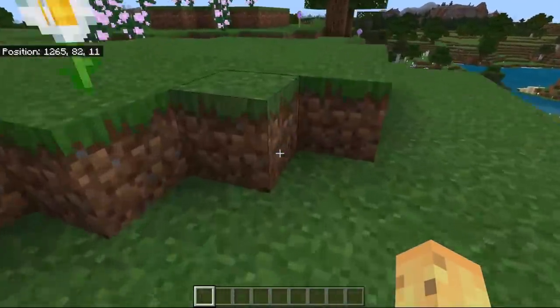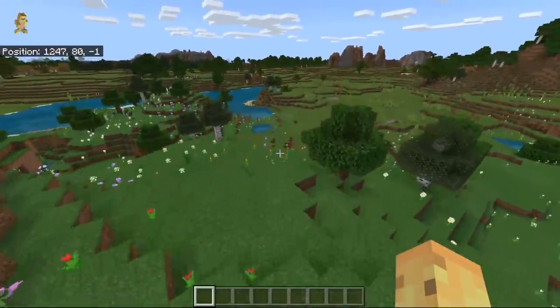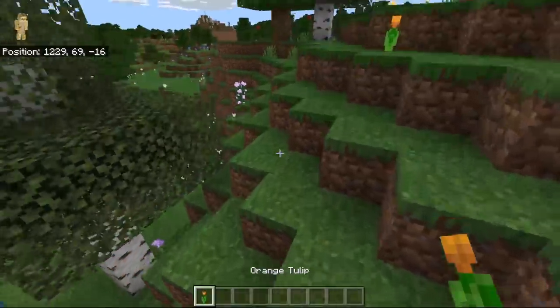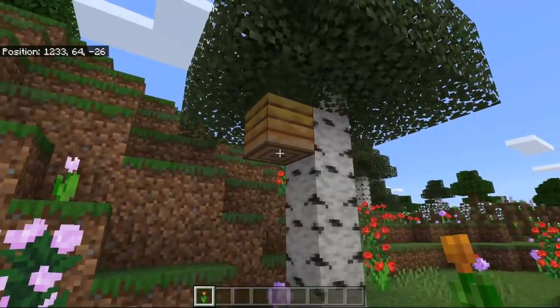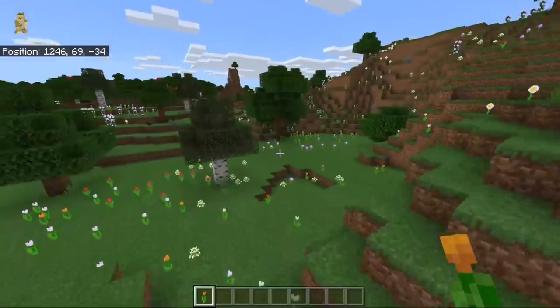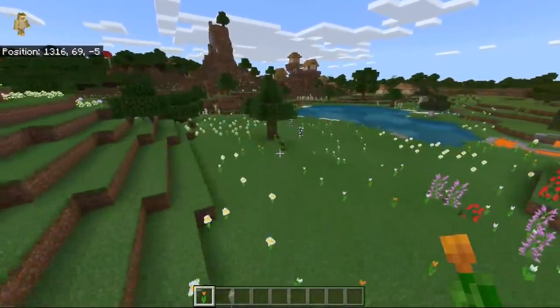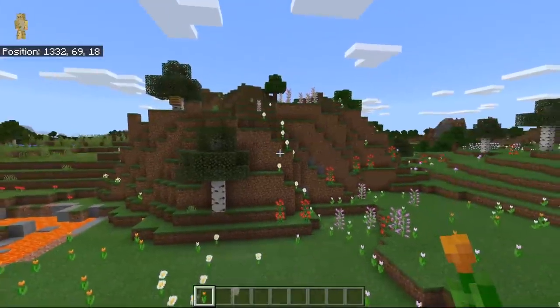The other amazing thing about the flower forest — pretty obvious, because bees like flowers — is if you want to breed the bees you need to use flowers to do so. Or if you just want to lure the bee to follow you, all you have to do is grab one of these flowers and you can breed the bees with them. Having a flower forest is useful not only because it's where you find the bees, but it's also where you find the best thing for the bees. This seed is the bee's knees for that reason.